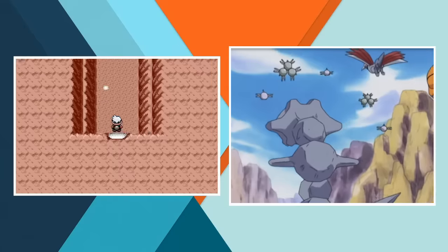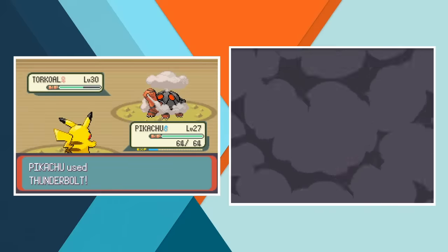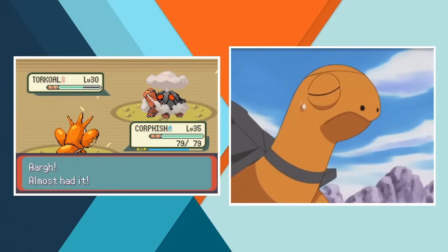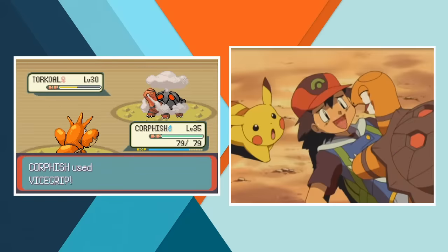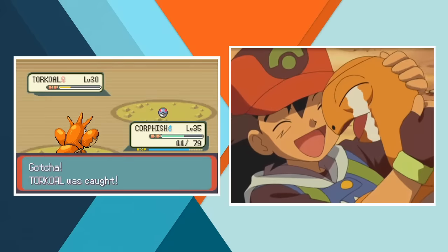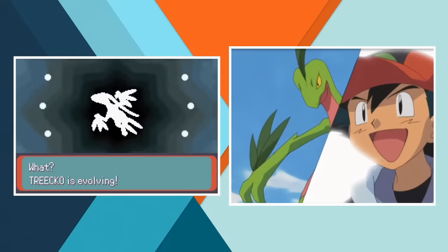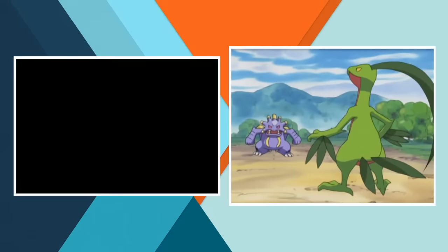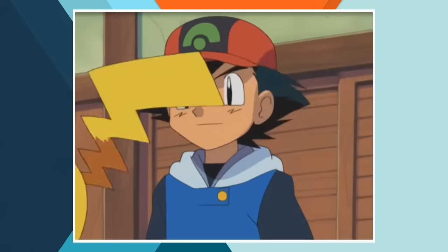With Flannery beaten it's time to leave Lavaridge and pick up a new team member. Ash catches his Torkoal in the Valley of Steel but that doesn't exist in this game so the closest approximation is the Fiery Path. We're catching Torkoal at level 30 — in its debut episode Torkoal uses Flamethrower which it learns at level 30, and shortly after it learns Iron Defense which it learns at level 33, so low 30 seems about right. Once Ash is done there he heads back to Petalburg, but on the way there Treecko gets in a battle with Loudred and finally evolves into Grovyle at level 29, upon which it learns Leaf Blade.